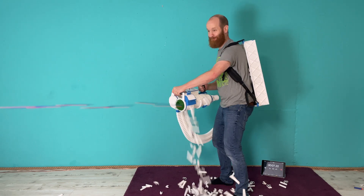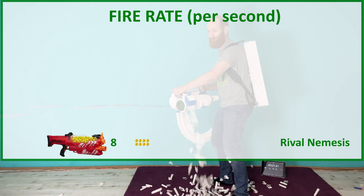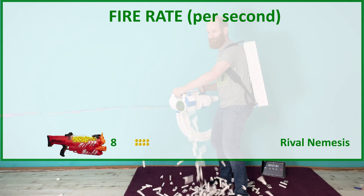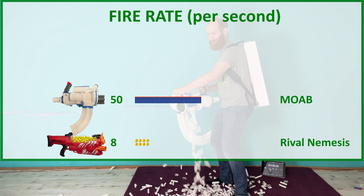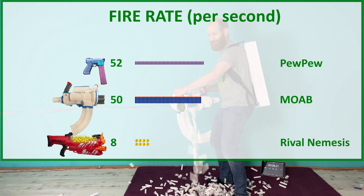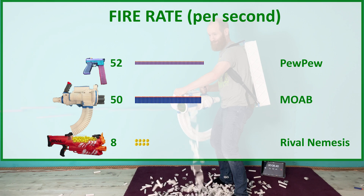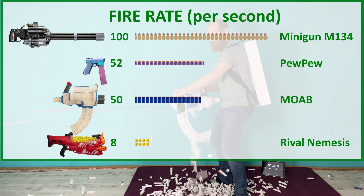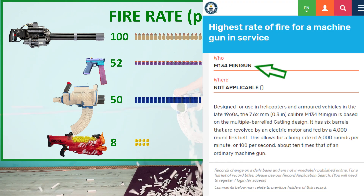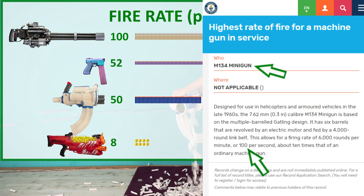Let's start by looking at the competition. The fastest off-the-shelf blaster shoots 8 darts per second. My minigun, the Moab, has a standard rate of 50. Only the Pew Pew is a bit faster — it can reach up to 52 darts. Finally, we add the M134 minigun. It holds the Guinness World Record for the fastest machine gun in service. It can do up to 100 shots per second.